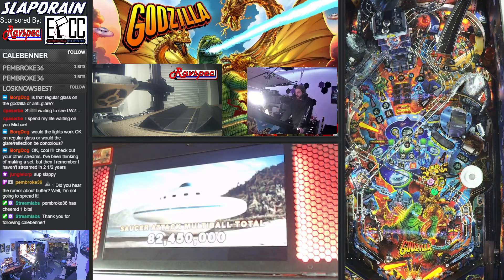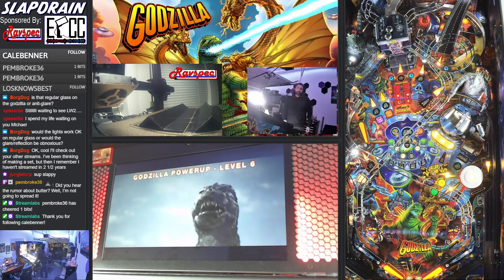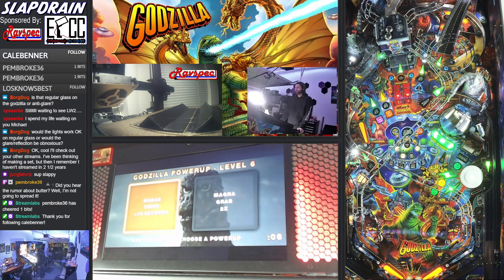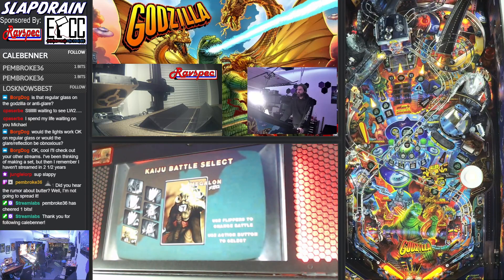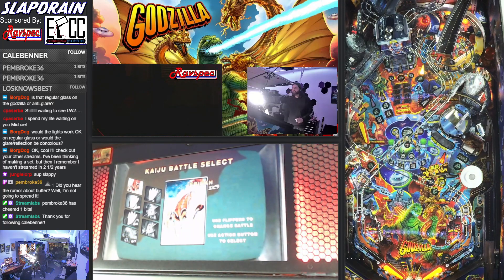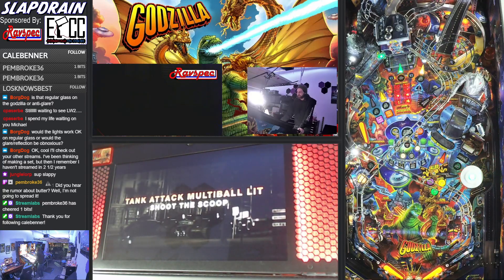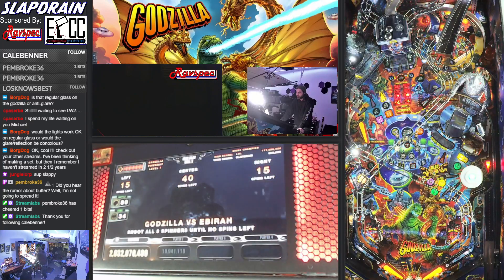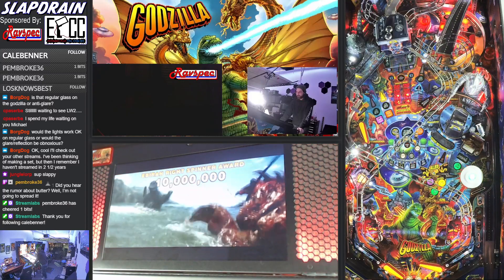We have Kaiju battle available so we're going to hop over to the scoop and get that Kaiju battle going. Rodan timer — that'll add some more time. We're going to go with Ebra, and the game plan is: take the right spinner first because if you go into Godzilla multiball it'll rotate that spinner out of the way. So we want to take out the right spinner and then go into Godzilla multiball, and that'll help us with the remaining two spinners.